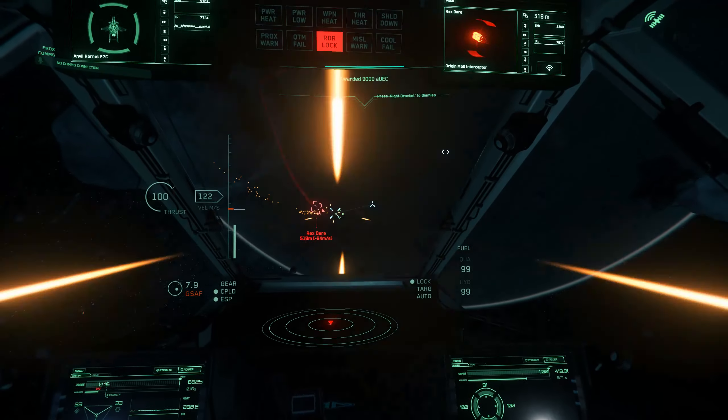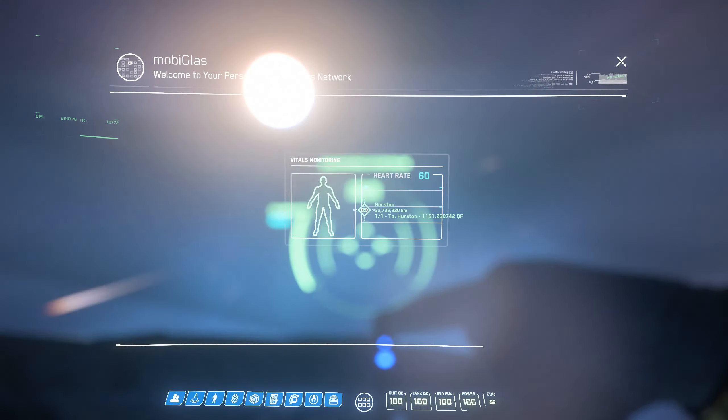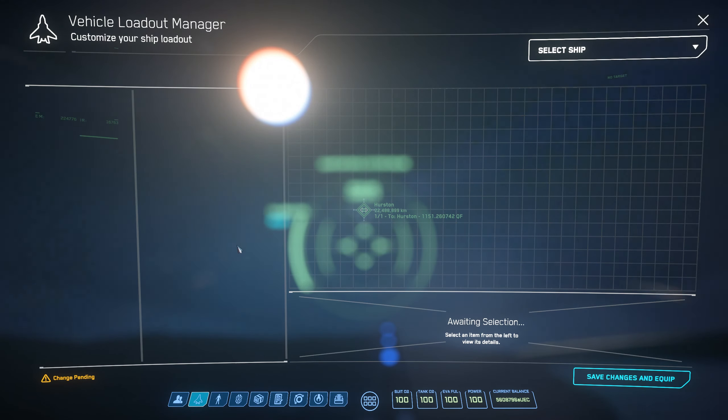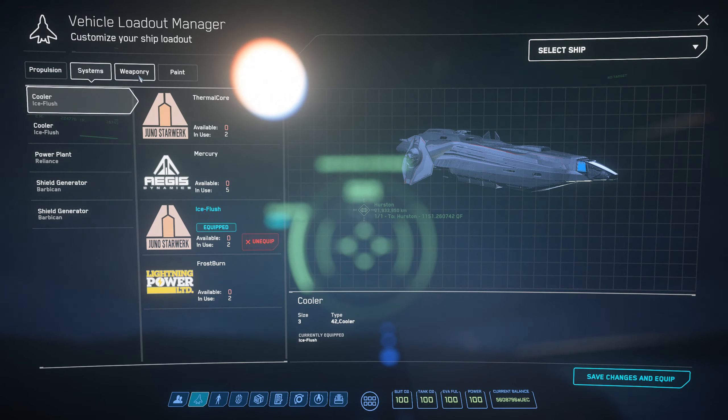This is useful even beyond that though, because right now you can switch out components in ships that you're currently in. This is definitely not intended, but it means that if you want to save some money you can buy a few top tier shields or quantum drives or other components like that, and just switch them to and from the ships that you're using at the moment. Now again, this is a bug and it sometimes takes a few tries to equip your stuff if you're doing it this way.